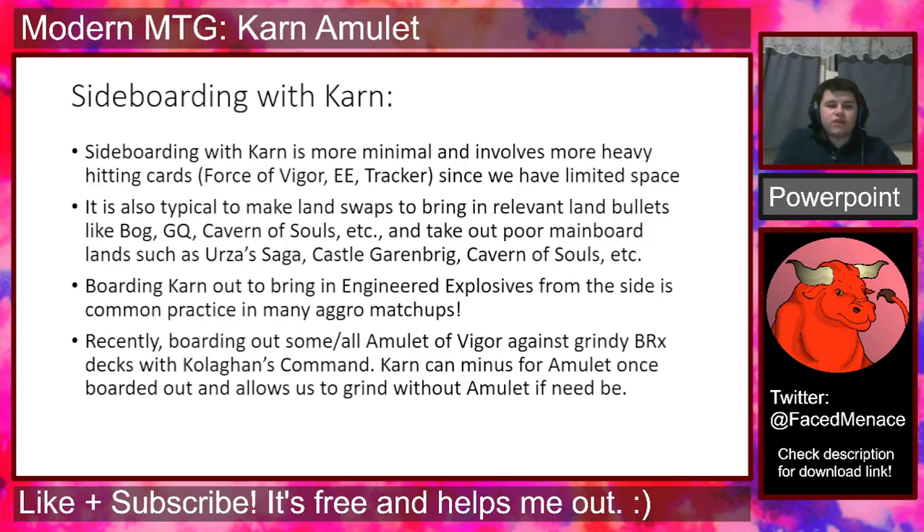This is a more recent development — and I have to give credit to Punt Than Wine for this tech — it's very common in Karn Amulet lists to board out copies of Amulet of Vigor against any deck that has interaction for Amulet, or like Blood Moons, where your Amulet is either not doing what it's supposed to or making itself a huge target, particularly against black-red decks that play Kolaghan's Command. Boarding out Amulets allows you to minus for an Amulet with your Karn — which doesn't actually come up all that much — but more importantly, because we have access to Karn and additional cards tailored to the matchup in our sideboard, Karn will help us grind even if we are not as fast without the Amulet present. Boarding out Amulet in a Karn Amulet deck is actually more common than you'd see in a typical Amulet strategy.